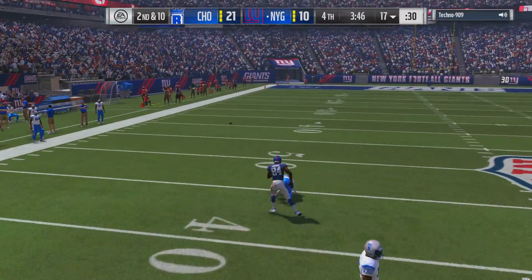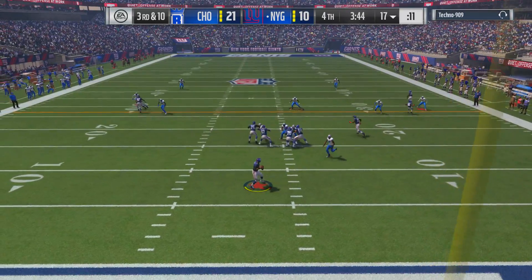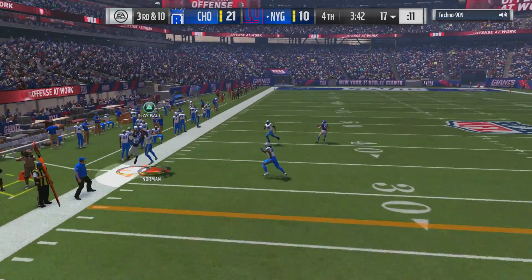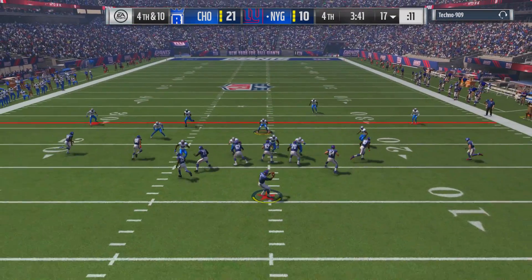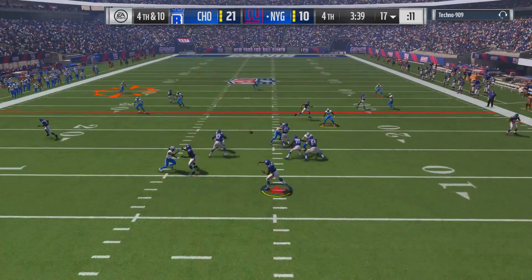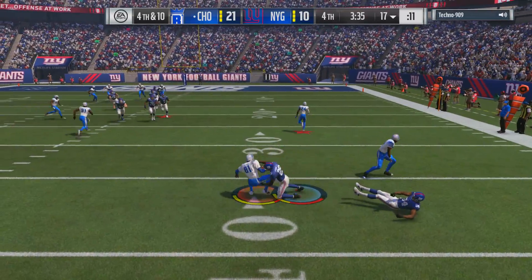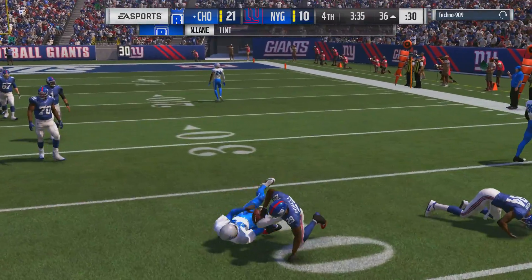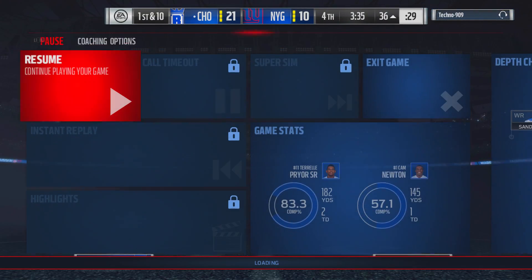Moving forward, an inaccurate pass by Cam Newton — it is now third and 10. He drops back and throws it to his receiver — well defended by Josh Norman. My opponent is actually going for it on fourth and 10. This one gets intercepted by Night Train Lane, and our opponent has had enough — he decided to quit the game.